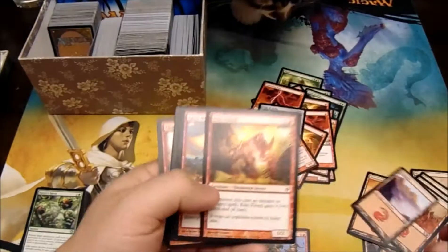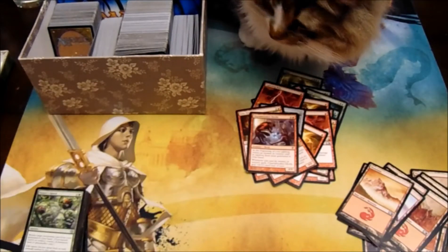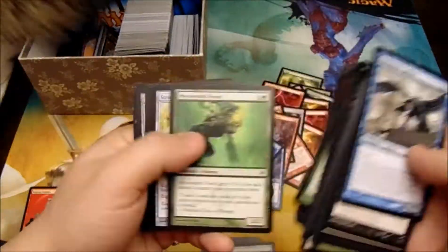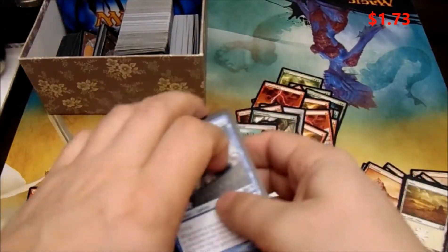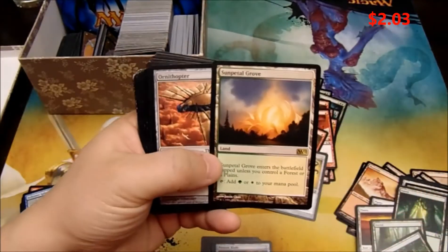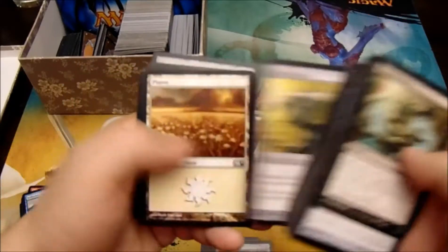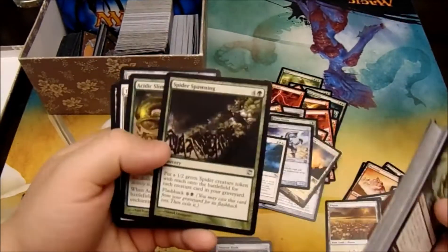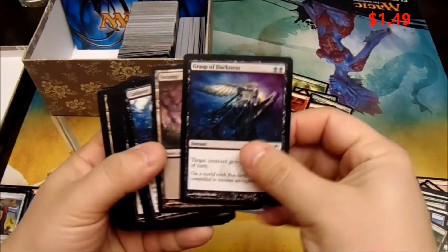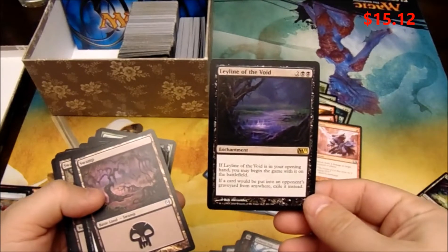Another Kiln Fiend. Another Kiln Fiend. It definitely looks like a Dex deck so far. Memknight. Sun Petal Grove — nice. Another Memknight. Prison term. Grasp of Darkness. Grasp of Darkness.